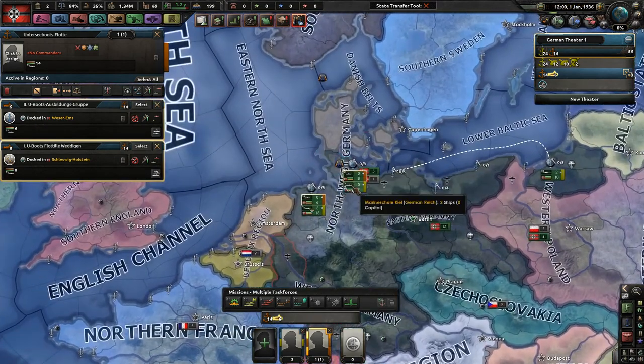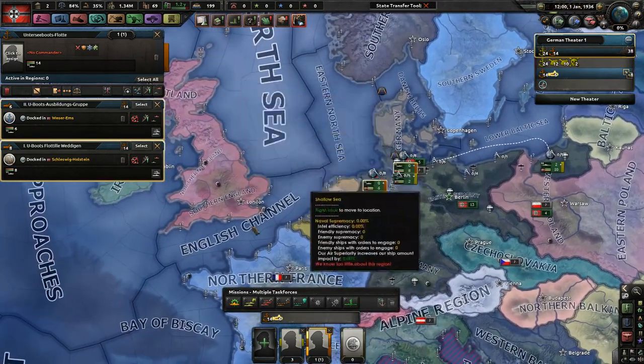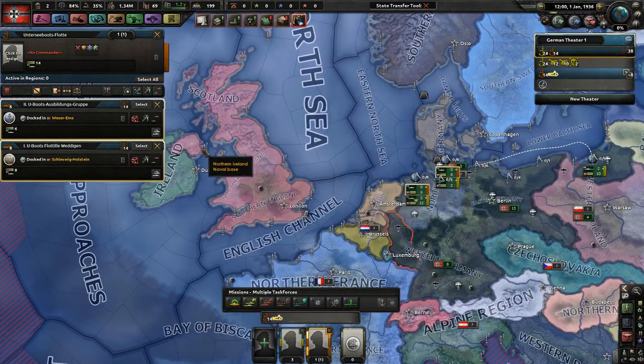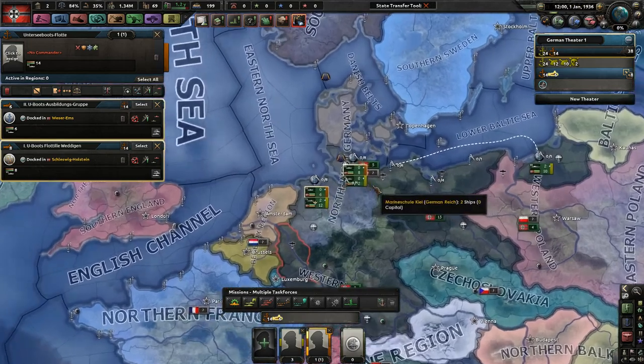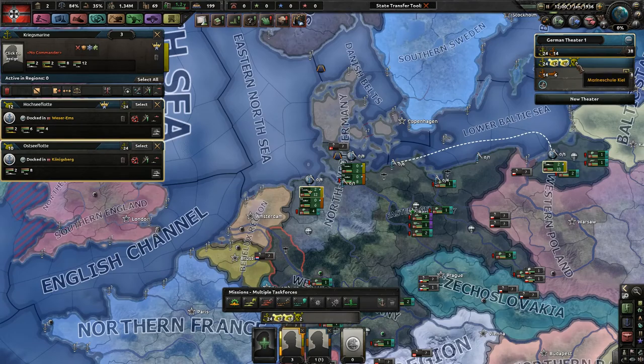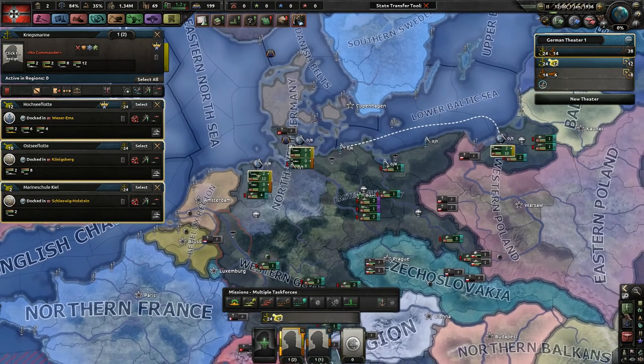Because of that, we're going to think of our navy as an accessory — a sideshow to the rest of our military. My goal is by 1941 to be able to do Operation Sea Lion and capitulate the United Kingdom. I probably won't get to that goal, but this is how I want to play Germany. So we'll go ahead and combine all three of these fleets. That's fine.